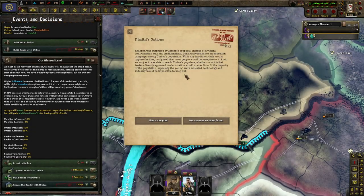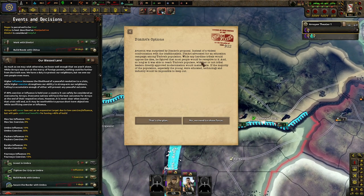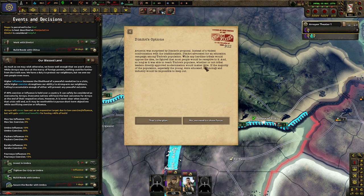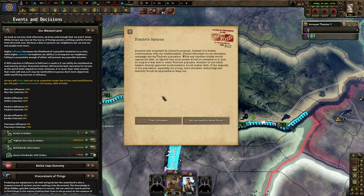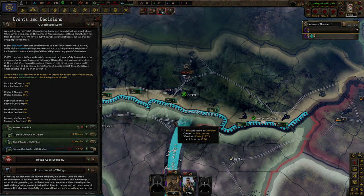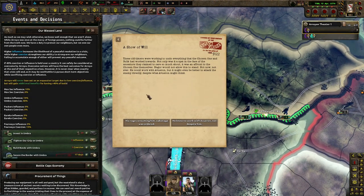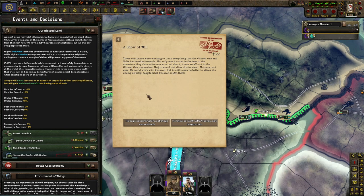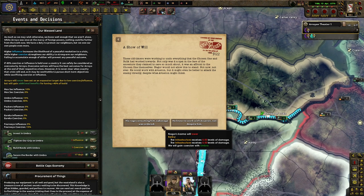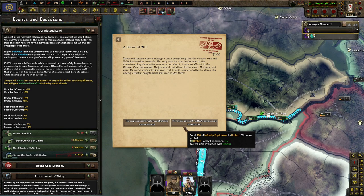Dimitri's options — Averon was surprised by Dimitri's proposal. Instead of a violent confrontation with the traditionalists, Dimitri advocated for an education campaign across Umbra's population. While any hardline tribal leader would oppose the idea, he figured most people would be receptive to it. So long as they were able to reach Umbra's populace, whether or not tribal leaders directly approved of modernization would matter little. A show of will — the old-timers were working to undo everything the Chosen One and Solak could work towards. Nagora would not allow this to stand. He could work with Averon, but it might even be better to attack the enemy directly. His rage consumed him — sabotage was ordered. Gain coercion. He knew to work with Averon, not to spite him — gain influence with Averon, not bad.